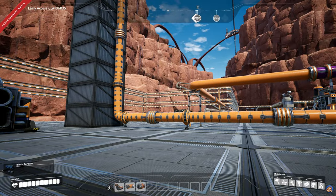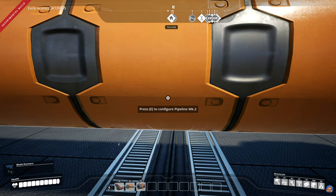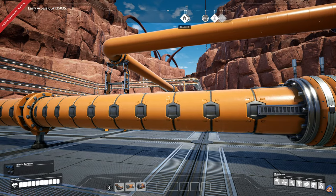Item one on the list is the new mark 2 pipes. These pipes give us an impressive flow rate of 600 cubic meters per second, which is double the flow rate of the mark 1 pipes with their flow rate of 300 cubic meters per second.